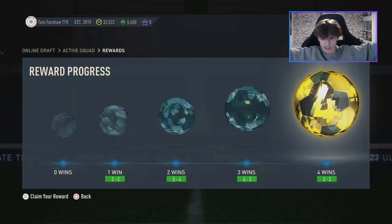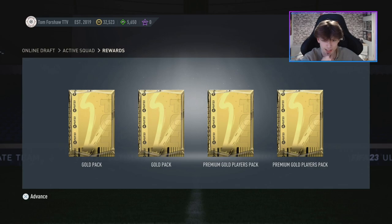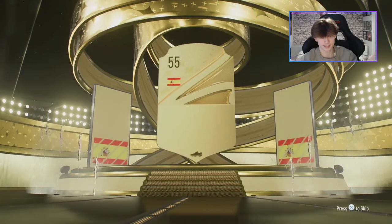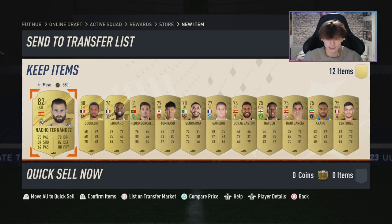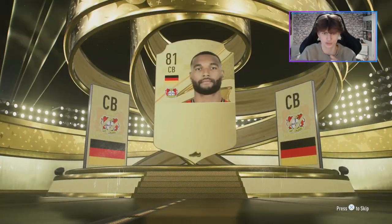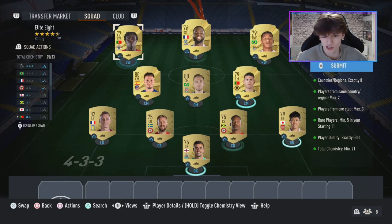We have won our first FIFA 23 draft. We've been leaking goals but scoring them at a better rate. Let's see the pack rewards for winning — two 5k packs and two premium gold player packs. The two better packs are 25k packs. First one gives us Nacho Fernandez — not the greatest. And from the last pack it's Jonathan Tarr. Let's try some SBCs now.